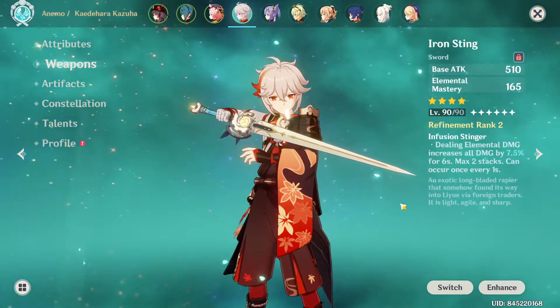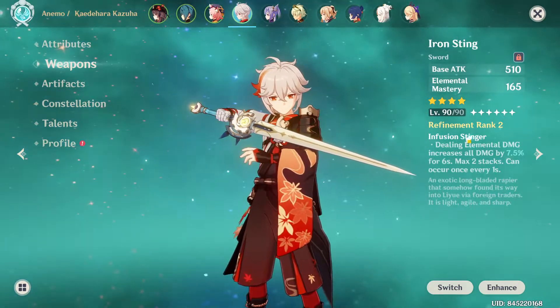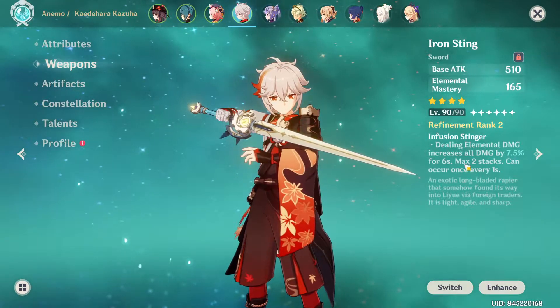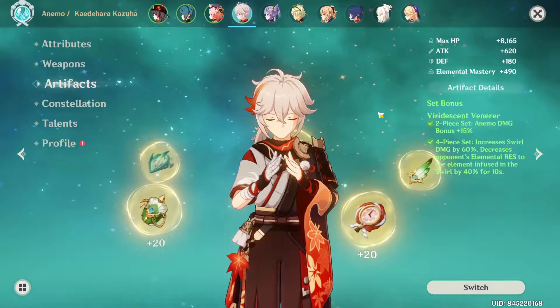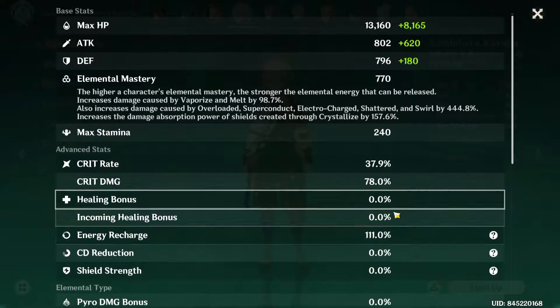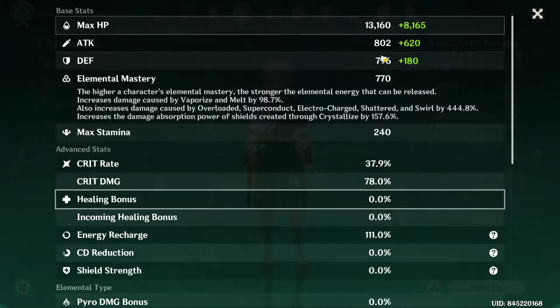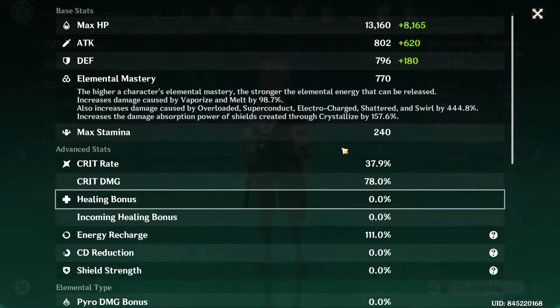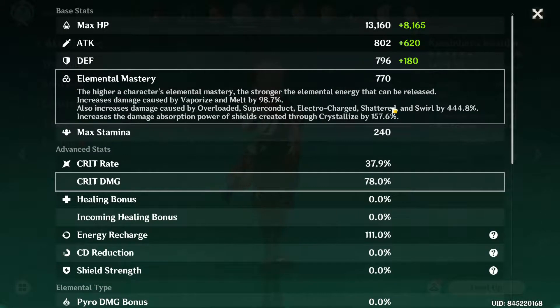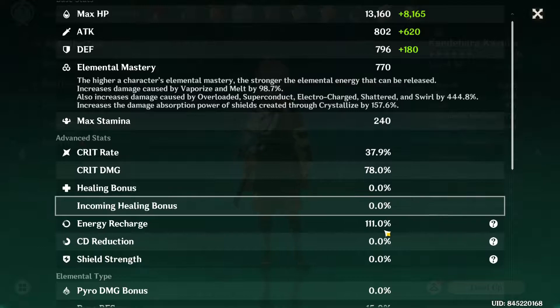You can get some more swords by completing your weekly bosses and upgrade your elemental damage a little bit. You are running the Viridescent Venerer, just what you should be doing, so that's great. We have 3878 HP, that is fine since you are not really building damage. 770 elemental mastery is a lot — you are going full elemental mastery, which is not bad per se.